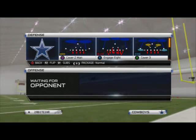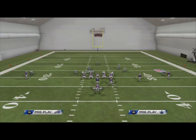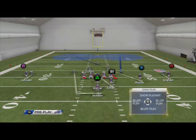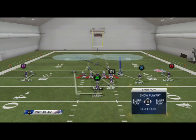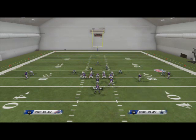Our basic man coverage usually will consist of our base setup, so out of 4-4 we typically baseline and press, but when we're running the 4-4 Two Man Under, or any Two Man Under, we do not want to press coverage. So we're going to baseline — that's all we're going to do. And then what I like to do is purple both of my defensive tackles.